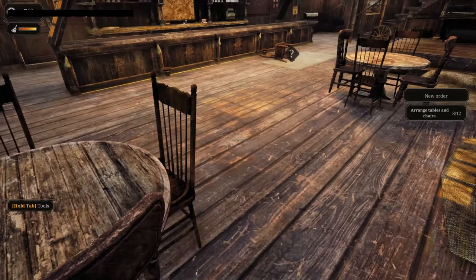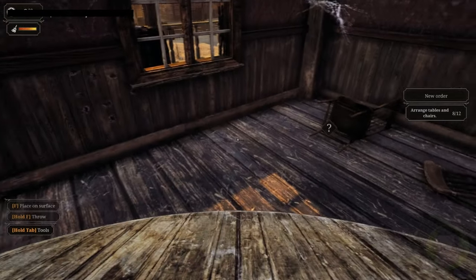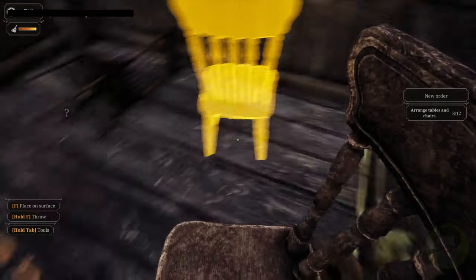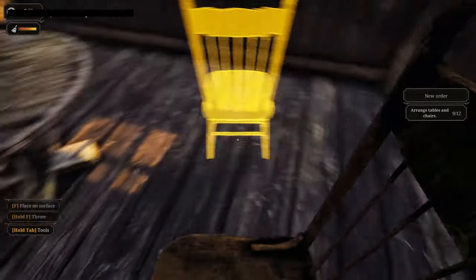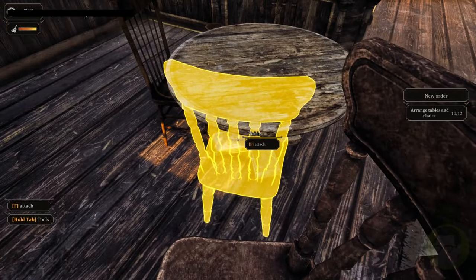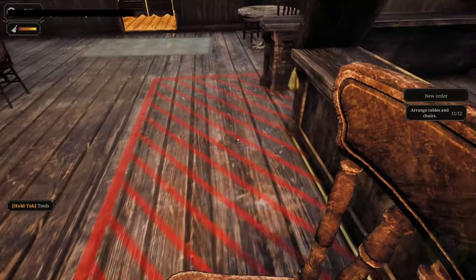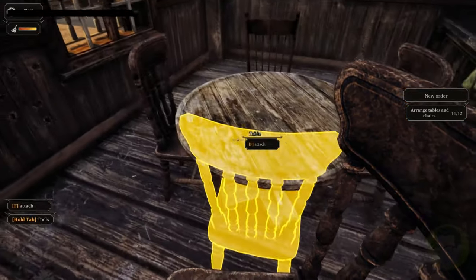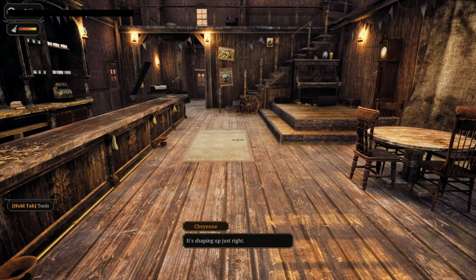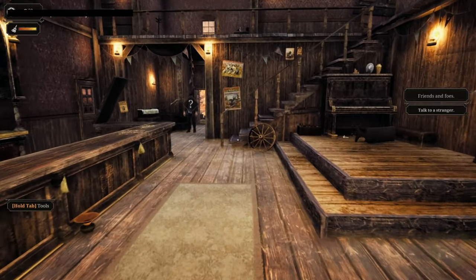We've got an upturned table here — let's put that down. That'll give us four more spots for these chairs. I'm just picturing my guests sitting in here playing poker, shooting the place up. It's cowboy days. Beautiful — it's shaping up just right. Talk to the stranger. Howdy, stranger. He's whistling at me. Oh, we've got some posters.